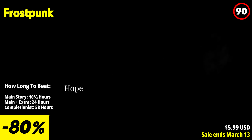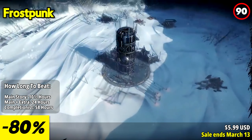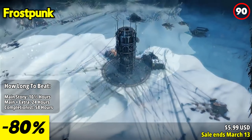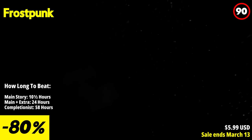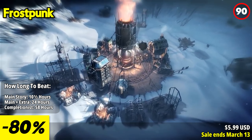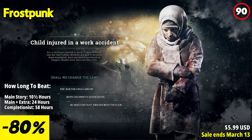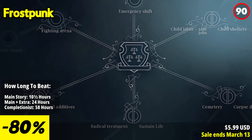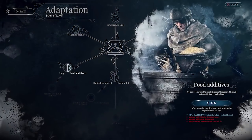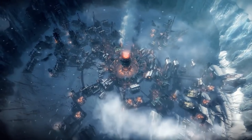Frostpunk challenges you to lead the last city on Earth through a frozen apocalypse, where every decision weighs heavily on the survival of your society. As the ruler, you must manage both citizens and infrastructure, balancing optimization and resource management with empathy and thoughtful decision-making. Your city's survival depends on laws you establish, shaping society and weighing up choices that can lead to unexpected consequences. Make tough decisions about the fate of troubled citizens, and meet the demands of factions while striving for progress through technological advancements.